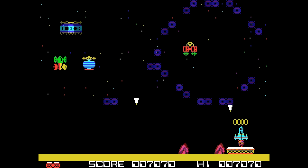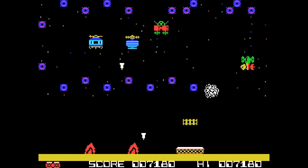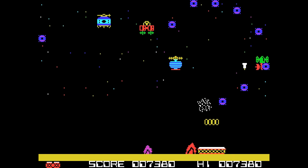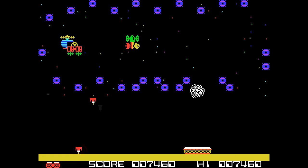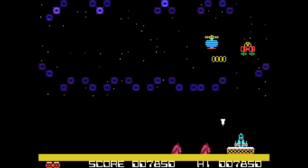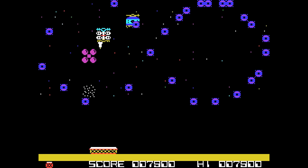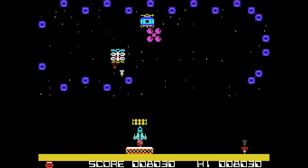Hay dos formas básicas de pasar una fase: por tiempo o tratando de destrozar todas las naves enemigas. Cada vez hay más, así que cada vez va a costar más. El juego es muy básico — ya decimos que está basado en un arcade del 78-79, lo cual implica una simpleza evidente. Hudson Soft 1983: esa combinación es sintomática de que el juego no va a ser de gran complejidad sino que va a ir directamente a buscar la jugabilidad.